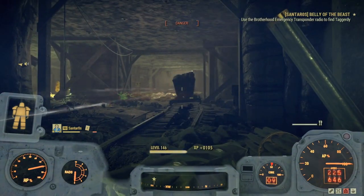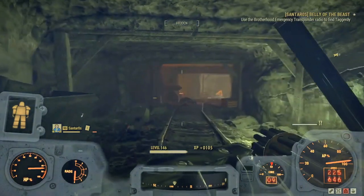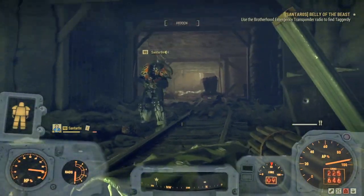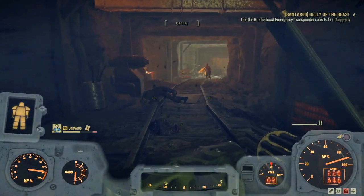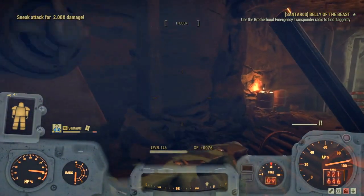Oil cans now each grant 1 aluminum when scrapped rather than 1 steel, and the can's base value has been increased from 9 to 13. Aluminum trays and empty cans now each grant 2 aluminum.